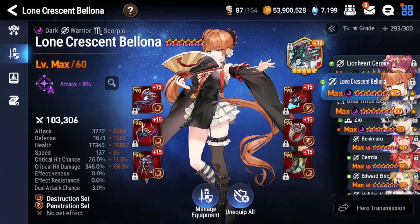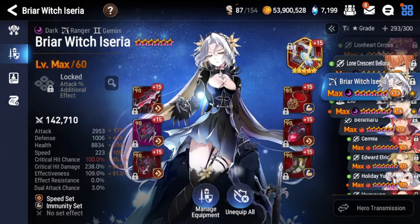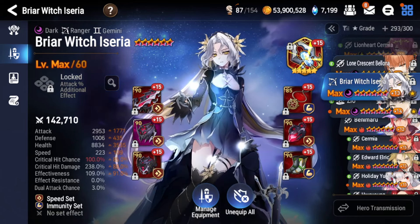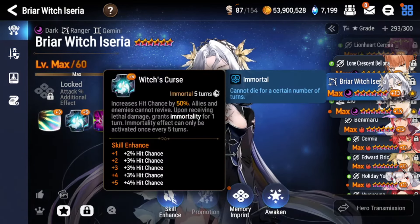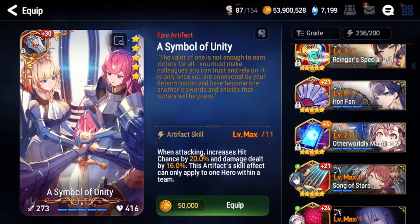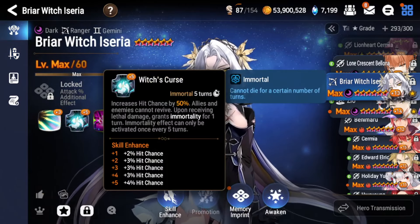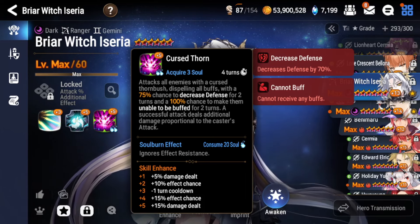Next we have Briar Witch Iseria. All these units require specific gear besides Zeo — I'd say Zeo is the most flexible and easiest to build. Briar Witch Iseria is very good against evasion units: she has built-in 50 hit chance, which goes through most passives. If you need to go further, you can put her on Symbol of Unity or Air-to-Surface Missile for extra hit chance. She stops revives, can strip all buffs, apply Unbuffable, and apply a defense break at a 75% chance.